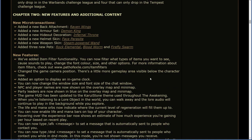Which leads us into chapter two. New features and additional content. New microtransactions including the Raven Wings, Demon King, The Infernal Throne, A Face Parasite, Steam Powered Wand, The Rock Elemental, Blood Worm, and Firefly Swarm.